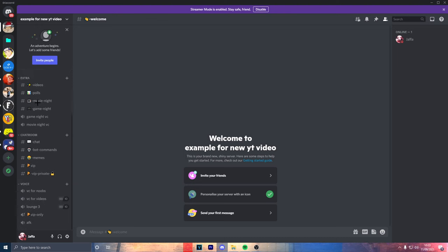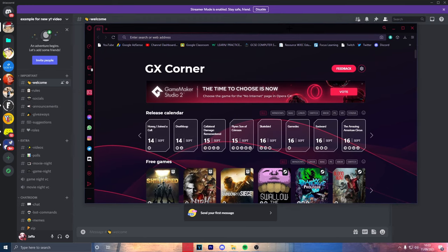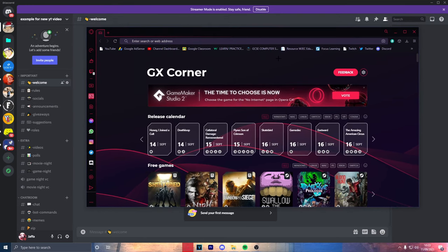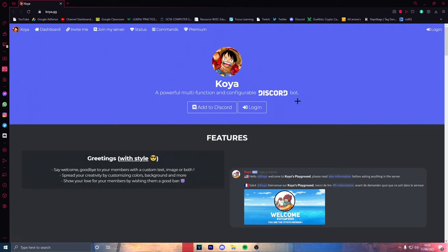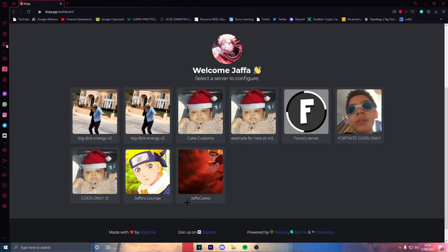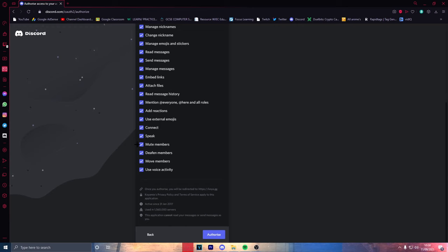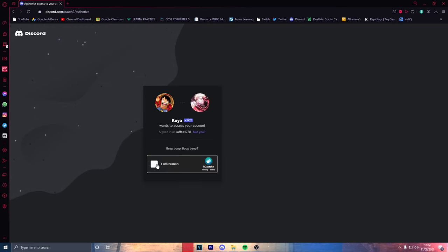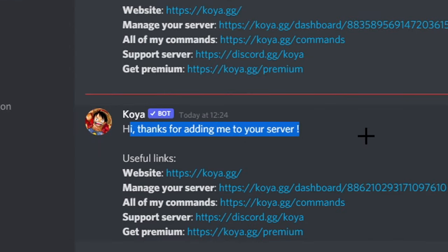I'm going to create a Discord server — give me a second. As you can see we're in this brand new server and we're ready. What you want to do is head over to Google Chrome and search up Koya — koya.gg. As you can see, you just want to press login right here. Then press invite, select server — 'Example for new YT video' — that's the one we just made. Give it all the permissions. As you can see, Koya should have joined and even DM'd me saying 'Hi, thanks for adding me to your server.'